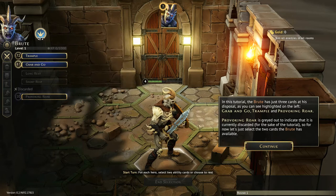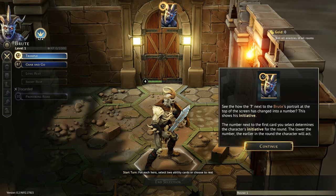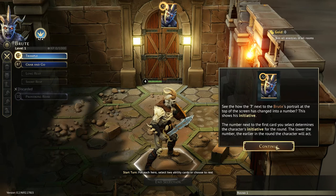We'll select Trample. If you notice, the question mark has changed into a number — that number is initiative. Basically, the lower the number, the earlier you're going to go in the turn. So 72 is not great, but it's better than 87. You don't get to see what everyone else's number is before you choose, which is interesting. So if you pick a low initiative number, you may get to move first — well, you'll certainly move earlier than most, but there's no guarantee you'll go absolutely first. It's kind of a neat mechanic.